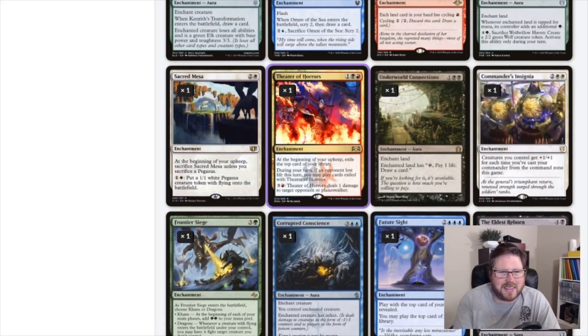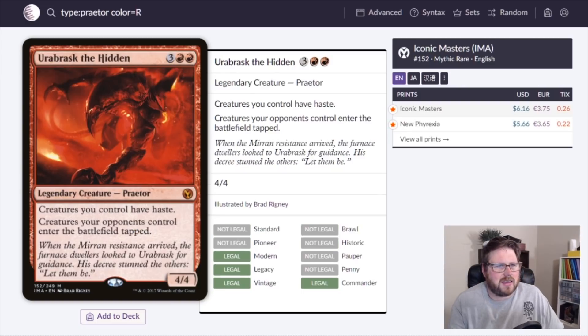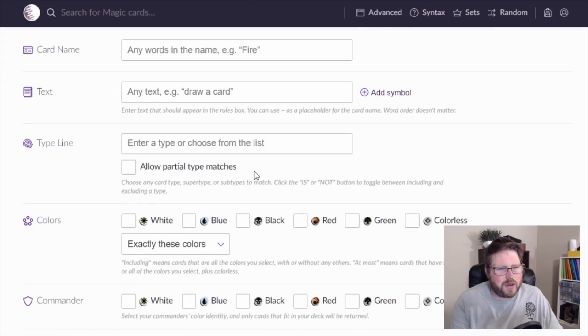The only multicolored enchantment on the list is Theater of Horrors at 30 cents — one black, red. At the beginning of your upkeep, exile the top card of your library. During your turn, if an opponent lost life this turn, you may play cards exiled with Theater of Horrors. Three and a red: Theater of Horrors deals one damage to target opponent or planeswalker.